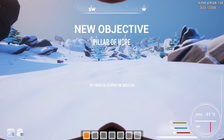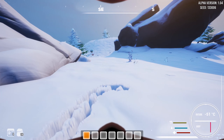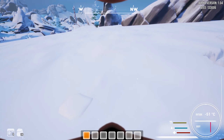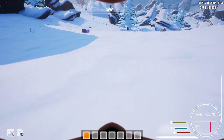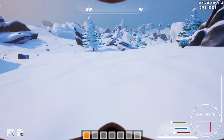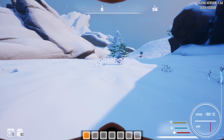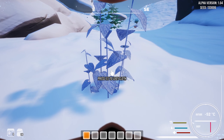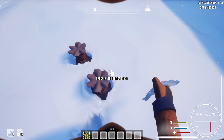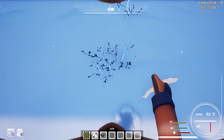This is how it looks like. New objective: Pillar of Hope. So I can make my own tracks in the snow, right? I would like to know if I can write my nickname in the snow. Probably I can't. So let's take a look at what this pre-alpha build is about. Clothes? Clothes directly from a plant. That's nice.